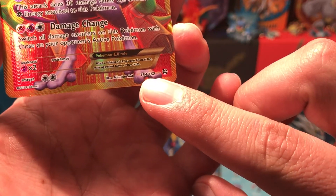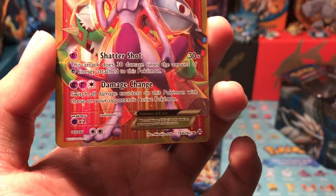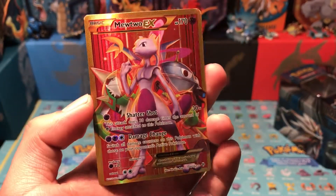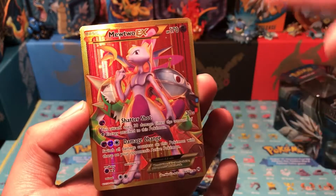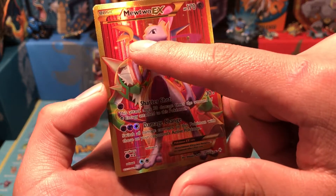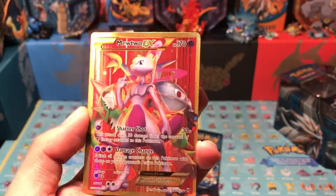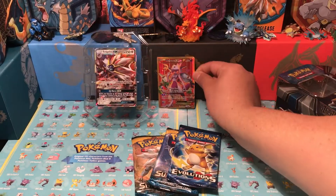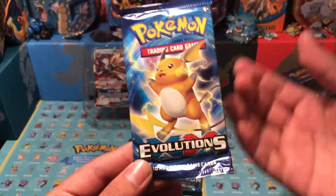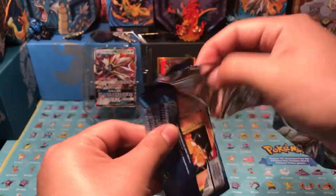For those of you that don't know, secret rares are numbered above the set total — this one is 164 out of 162, so it's above the 162 cards in the set. Oh my god, I don't have this card yet! It is textured, gold background — we got a Magnezone back there and Chesnaught. No way, secret rare on our first pull — Mewtwo EX! Can we get another one? I still need to pull those Charizards.